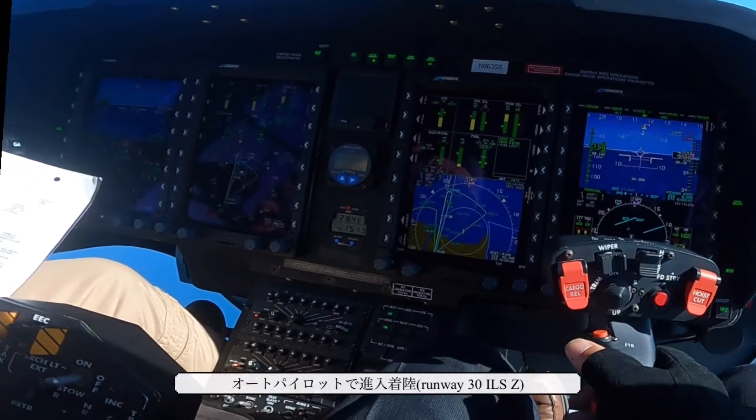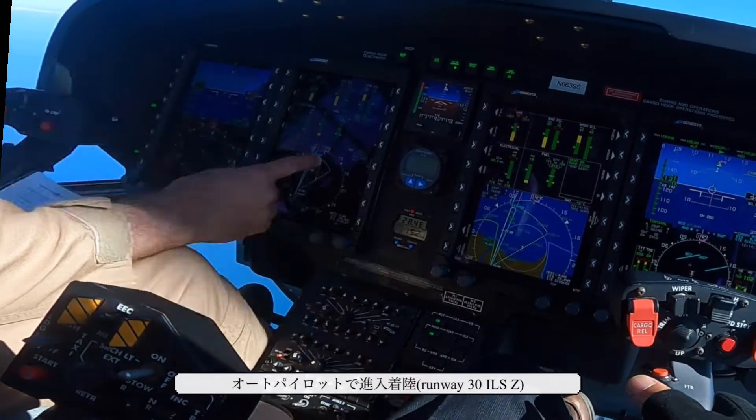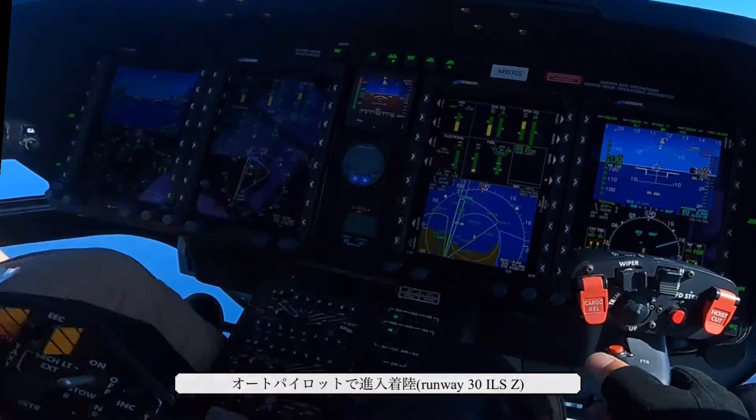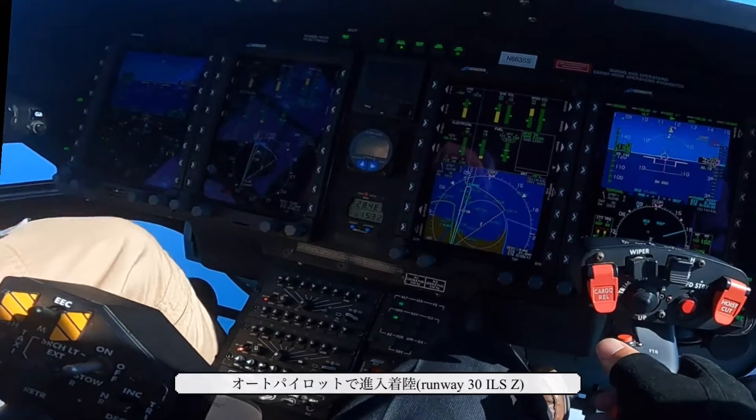We're making our way out of 4,000 feet north towards Chavik, so I'm just going to route us this way a little, and then I'll bring us in towards Chavik. At some point, we will hand over full navigation — instead of heading, we will hand navigation to the aircraft as well.